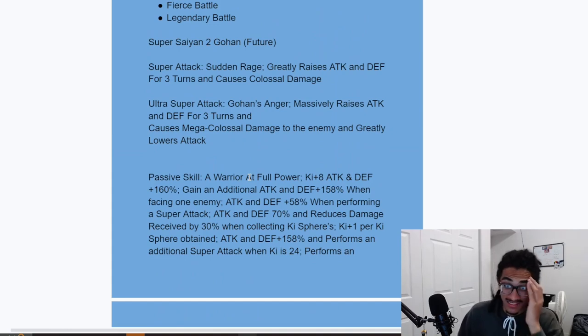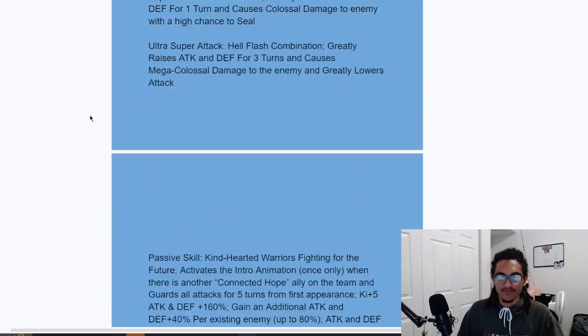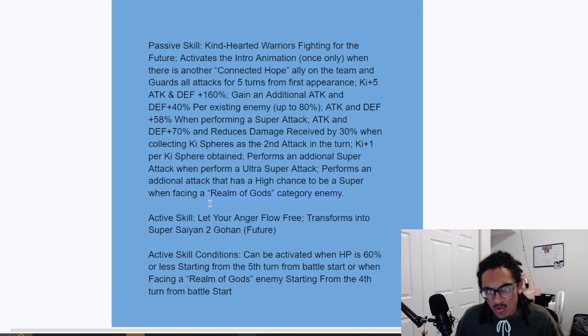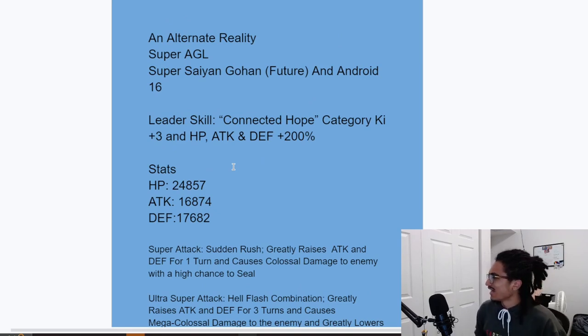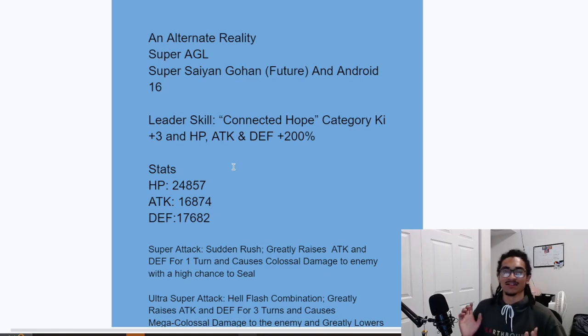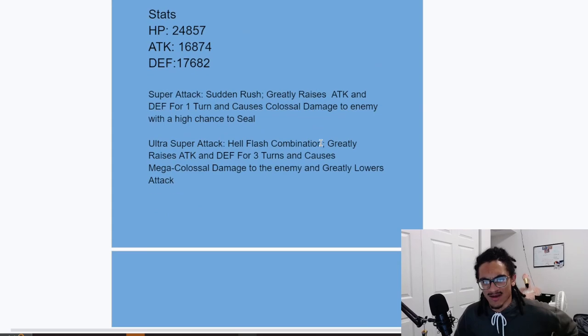There are orb changers on Connected Hope, so we don't have to think too hard about that. Overall, Zam, W card. The Realm of Gods thing is still interesting though — who in the world is Future Gohan and Android 16 going to be fighting that's a Realm of Gods character? Interesting unit — definitely a cornerstone slot two or slot three unit; I don't think you're putting this unit in slot one.